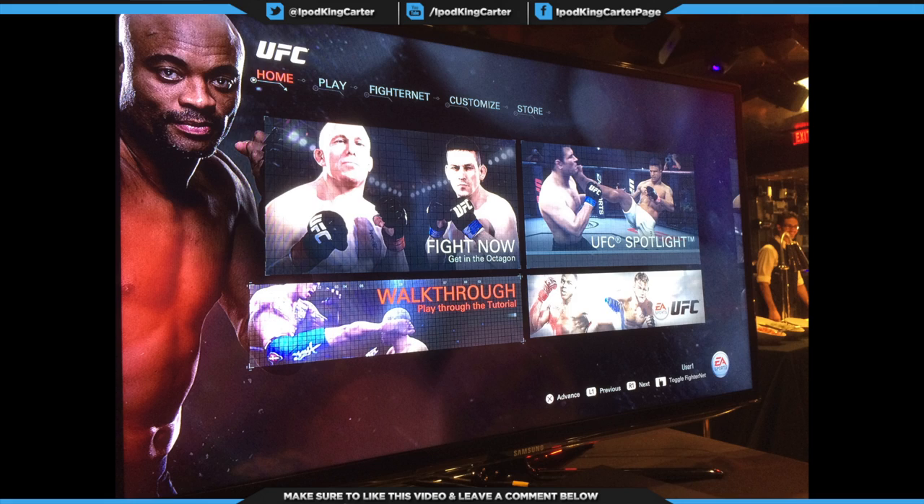First we're going to break down the main menu, then dive into deeper things. The home screen lets you fight now in the octagon against a friend head-up. You can go over to the UFC Spotlight, which basically shows all your stats, all your friends' stats, and all the highlight things going on in the game. The walkthrough is something you're definitely going to need — you'll need to play through a tutorial to get down some of these controls. The game control-wise is very similar to UFC Undisputed 3.